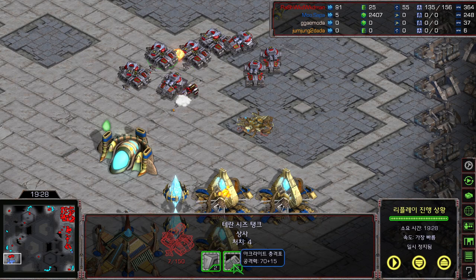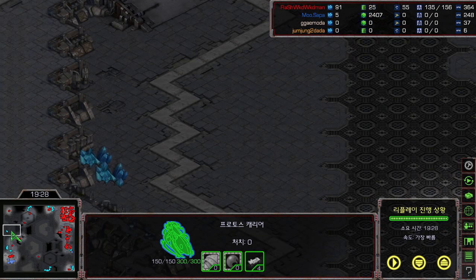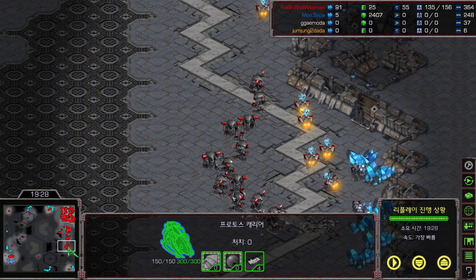I thought Mini was ahead, but Flash is so crazy — he focused on the 3-2 upgrade, and that literally countered Mini's carriers. Also, the vulture harassment by Flash was so insane — he didn't even use the dropship much after losing the first one. The harassment kept Mini's probe count so low that Mini couldn't fight back. So crazy by both players.